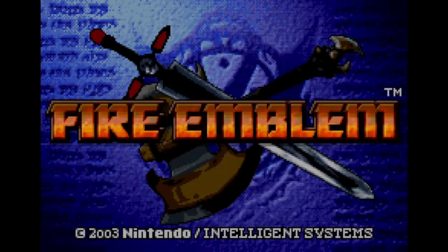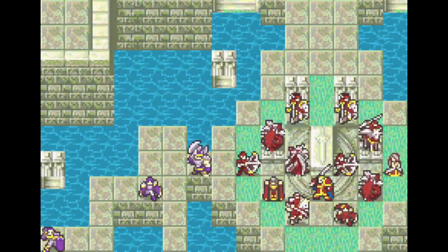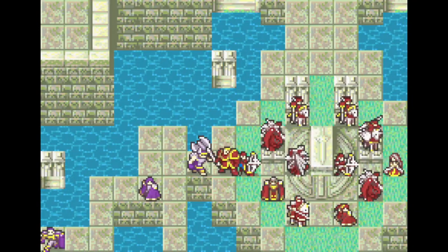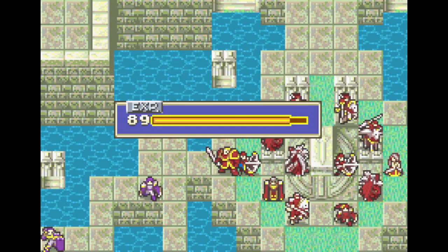Hello and welcome back to more Emblem Order: The Crimson Arm — 100% low-turn-count playthrough. This one will be tackling Chapter 22. It's a seize map, although it's more akin to multi-seize. There's one throne in the center, but we need to press two switches to reveal it.